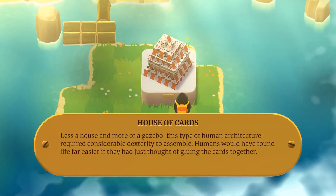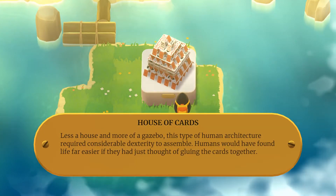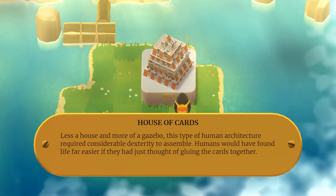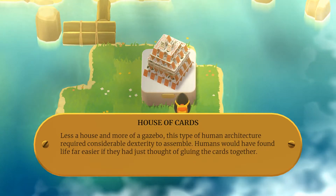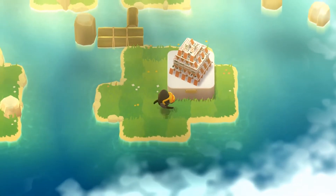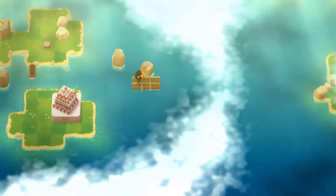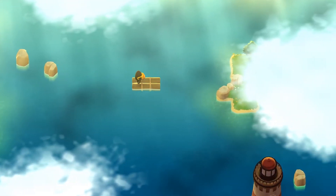House of cards! Less a house and more a good exhibit — this type of human architecture required considerable dexterity to assemble. Humans would have found life far easier if they had just thought of gluing the cards together. And we're off again, to distant shores that are not so distant.